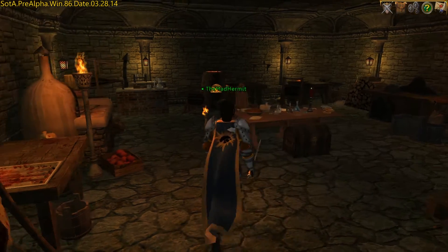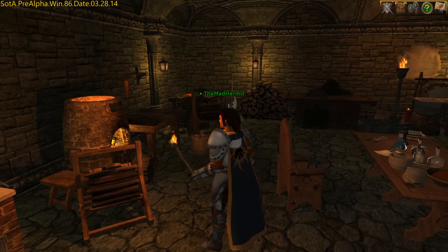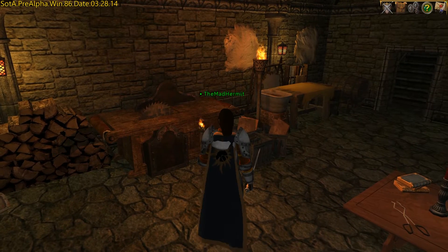I count eight crafting stations in this room, which is a respectable amount of space. If you're a Citizen or Edelman and you think you're going to need a little more room, you can always upgrade your pledge to a Knight, or you can wait to see if they add something in the add-on store.